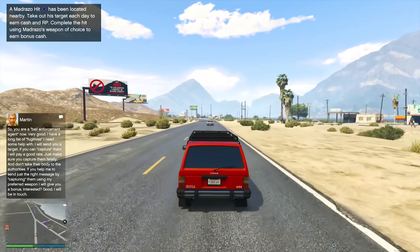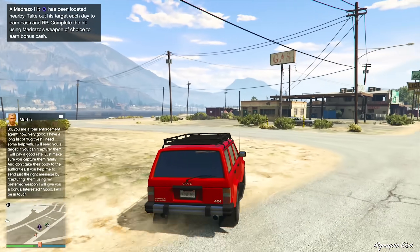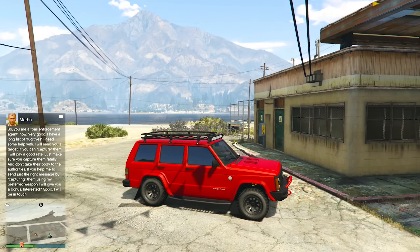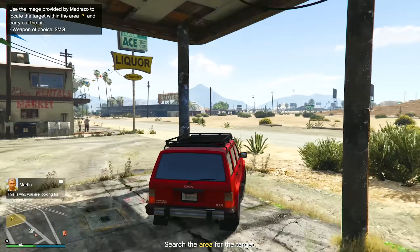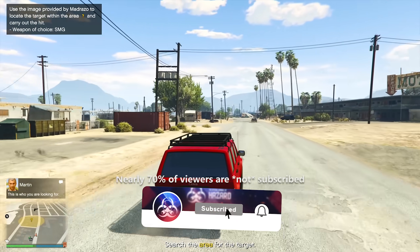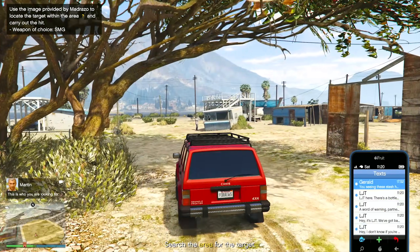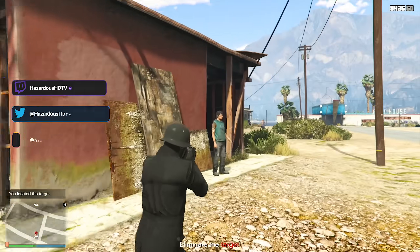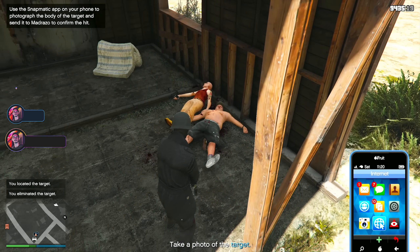This nightclub business can all run in the background while you farm Cayo Perico, the Dr. Dre contract, auto shop contracts, Madrazo hits, and other daily missions. Hopefully you guys enjoyed this money guide — this isn't a full nightclub guide, just focused on this week's bonuses and how to make money fast and easy with the nightclub. Drop a like if you enjoyed, subscribe if you're new, and make some good money this week in GTA Online. See you in the next video — adios amigos!